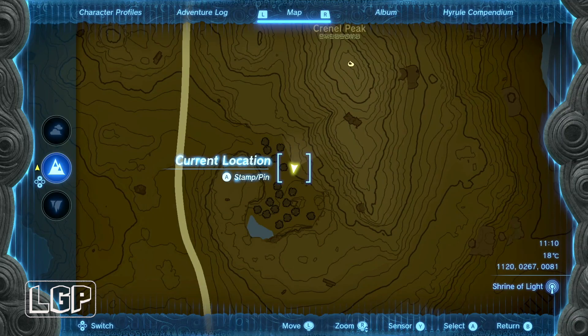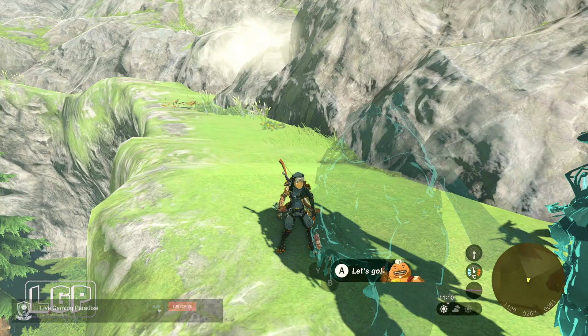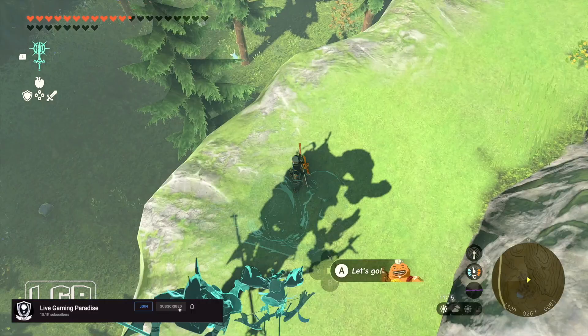This time we are in Hyrule Field, in Crenel Peak or close to Crenel Peak — this location I'm showing you on the map — and we're going to go and find a shrine that is inside of a cave.